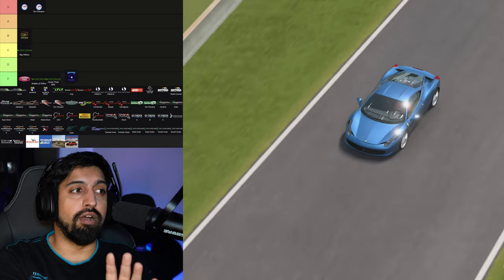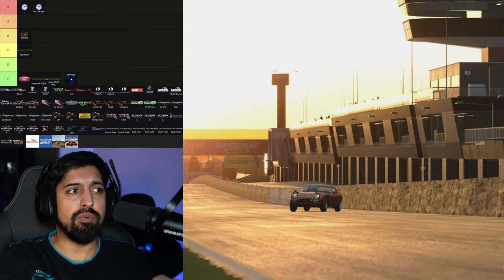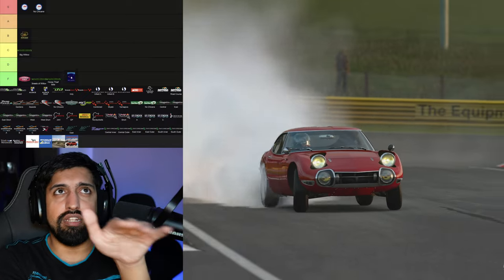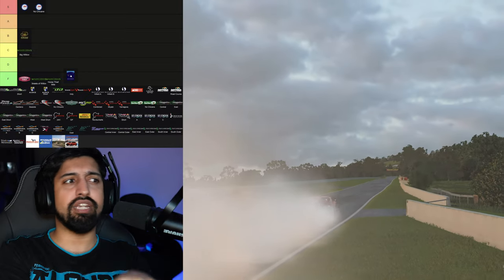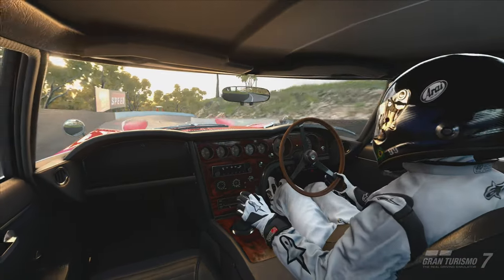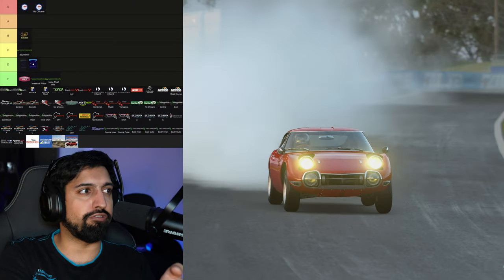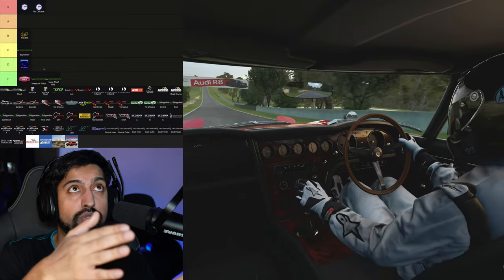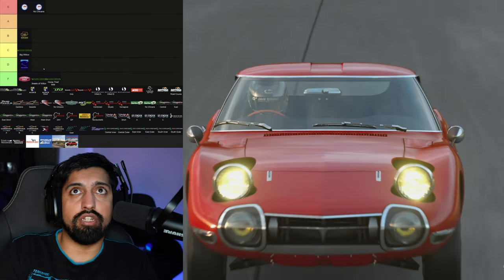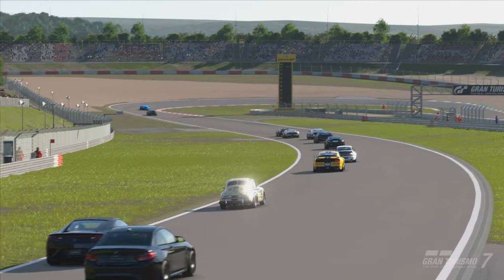Mount Panorama — I'm very close to putting you in the bin. When I didn't know anything about racing and heard about Bathurst, I thought it was an actual mountain, like Pikes Peak. But it's just a two-minute lap up through barriers — it's like playing marble run in reverse. Then you come out of the mountain, which is basically a small hill, onto a very long straight. Overrated circuit — a couple of right-angled corners, barriers going up and down the hill. I don't like it.